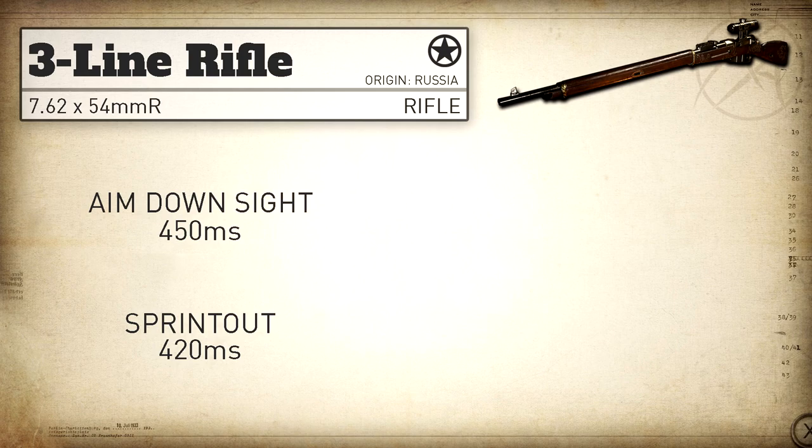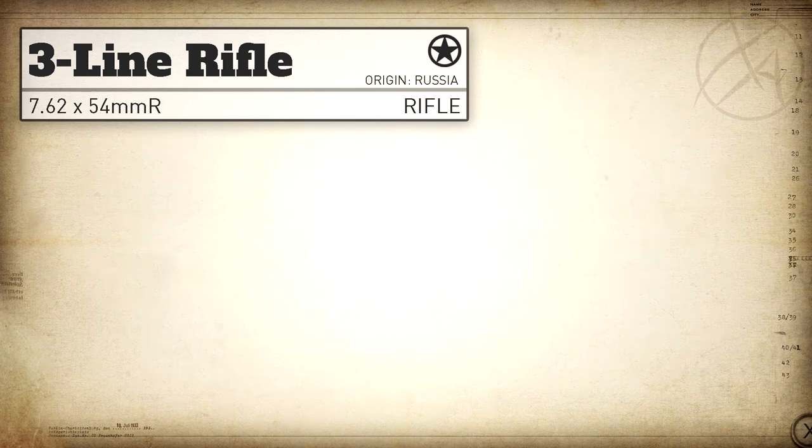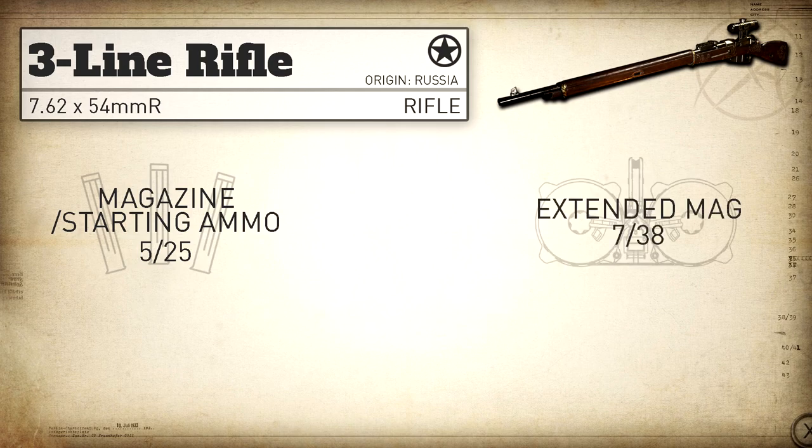As for movement speed, this is pretty standard for the sniper rifle category at 95%. Same thing goes with our aim down sight strafe speed, which is also standard for snipers at 40%. Getting into our magazine capacity, we have a capacity of five rounds with 25 in reserve, and with extended mags we can bump that up to seven rounds with 38 in reserve.